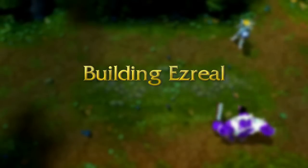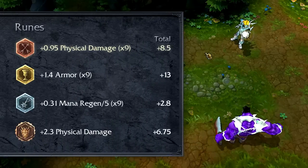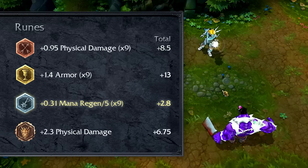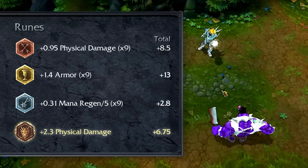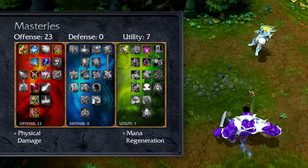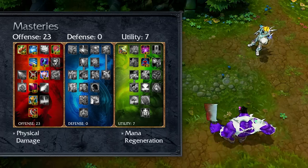I recommend building Ezreal with a focus on attack damage, playing as a ranged carry. For runes, take attack damage marks, armor seals, flat mana regeneration glyphs, and flat attack damage quintessences. For masteries, take 23-0-7 on Classic, taking mostly physical damage masteries with armor and magic penetration in offense, plus mana regeneration in utility.